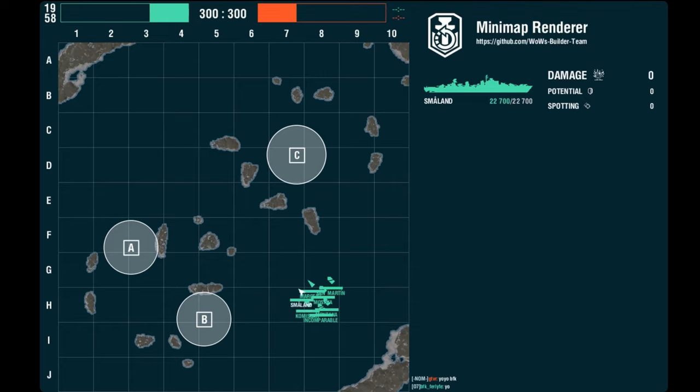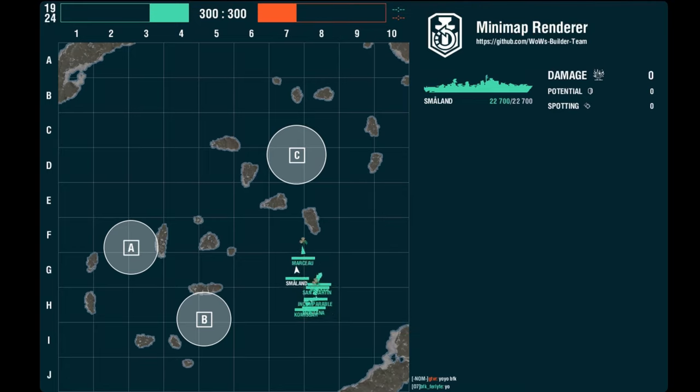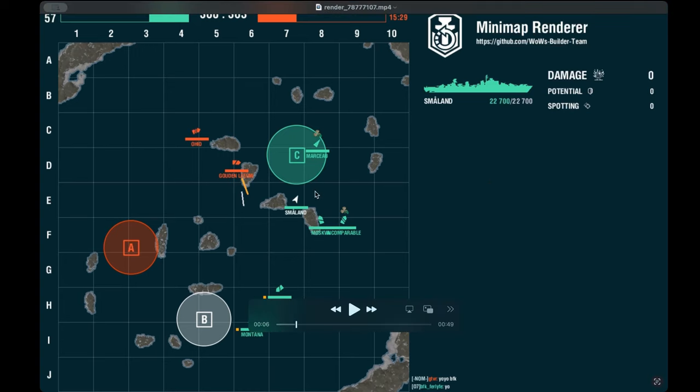Here is the replay for Clan Battles right now with the Smolin. This is 7 versus 7. We have a Marceau and Smolin leading the front. The strategy is going to basically be pushing to the north to Charlie with two destroyers right into the cap. Then we're going to have a battleship and a cruiser hold Bravo, and another battleship and cruiser supporting. Let's do initial positioning — you can see right there, Marceau and Smolin.